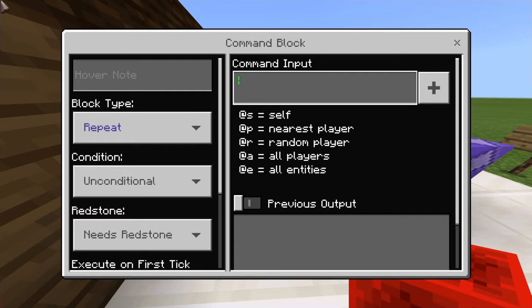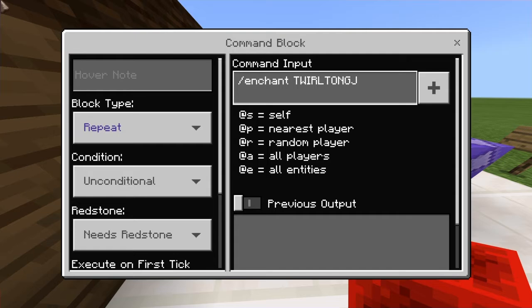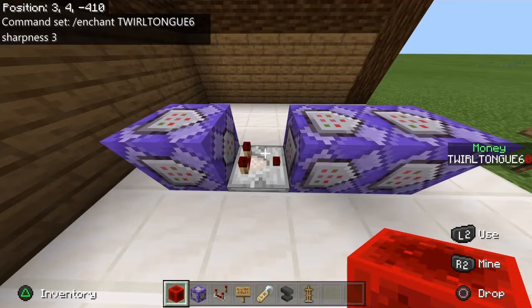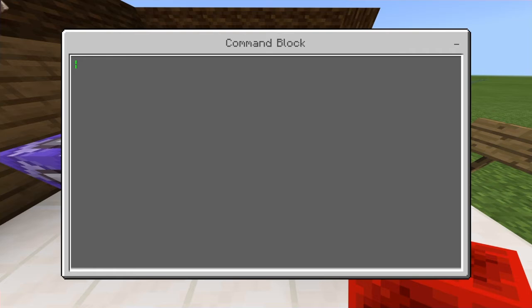Let's get to the commands. The first command you're going to want to do is slash enchant, then your name — or whoever's name is going to have the tool — and do sharpness 3. Another thing you're going to want to have is a name tag, an anvil, and an armor stand. These all need redstone by the way.